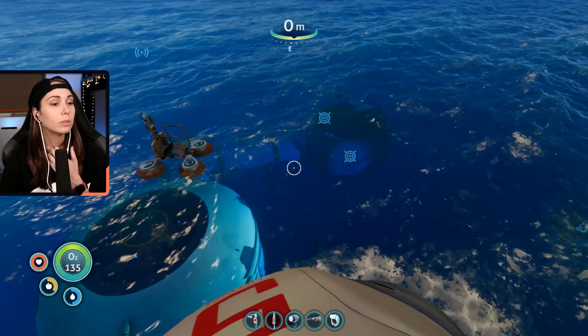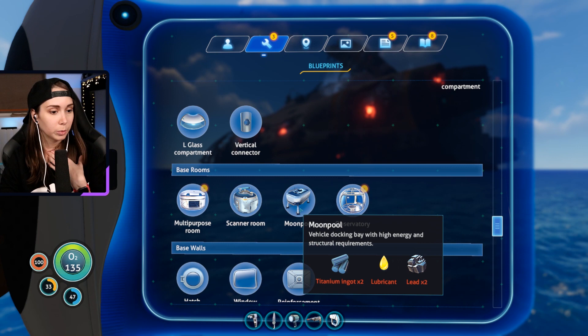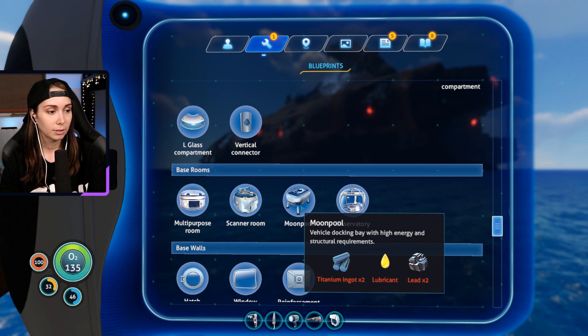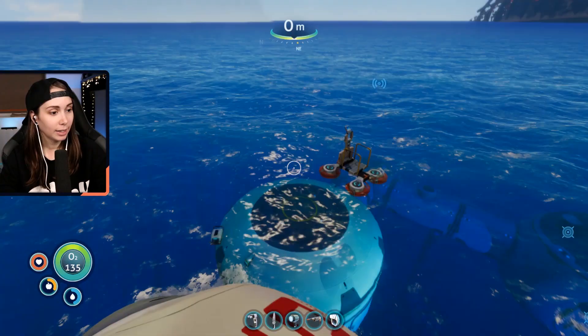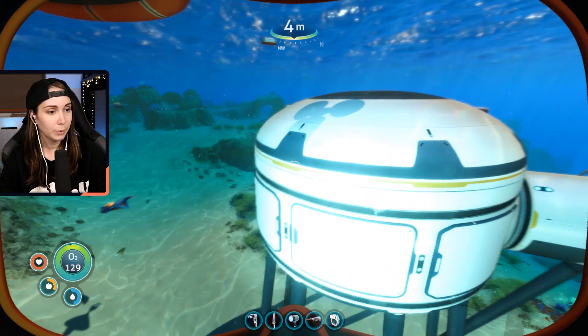I can make a moon bed, I guess. Um, things to make - bulkhead, exterior, spotlight... where's the moon pool? Vehicle docking bay. I think you can put upgrades on your things if you make a moon pool. Maybe I should do that. It's not too hard to come by - two ingots, so it's 20 titanium, lubricant and lead. Maybe that's a good idea for next time. I'll make sure to ask Kay - if you're editing this, let me know. But that's it for today, I think. I think I have enough progress. I love my whole thingy that I made - it looks awesome. Why doesn't the scan room have legs? But yeah, it's a start. I like it.